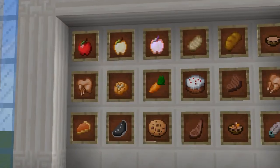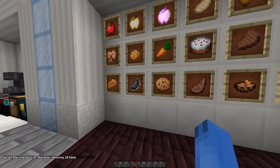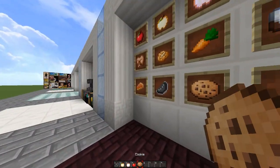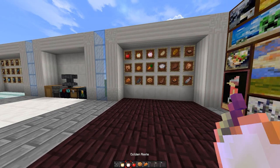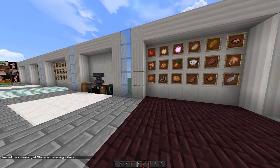Here is the food — I'm gonna show you guys the food I haven't seen before. Here's the melon, it's black and white, golden apple, god apple, normal apple, cookie, and pumpkin pie.